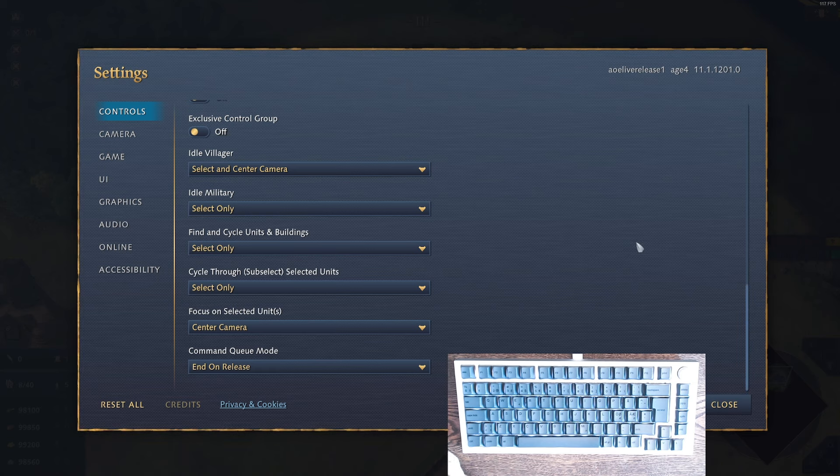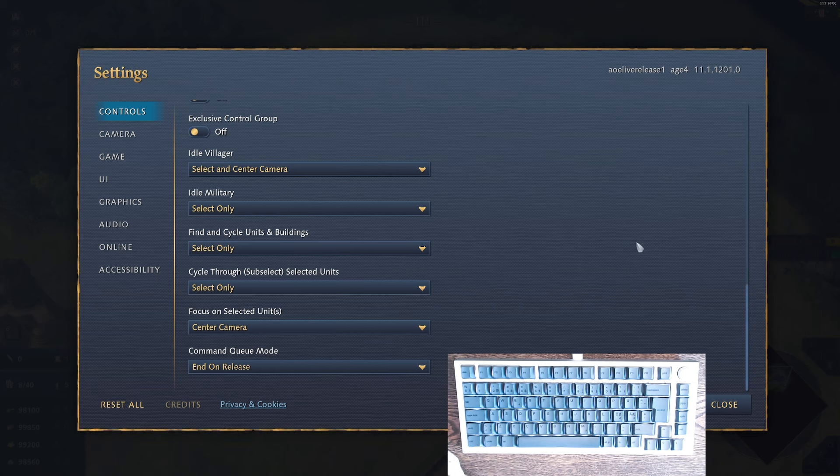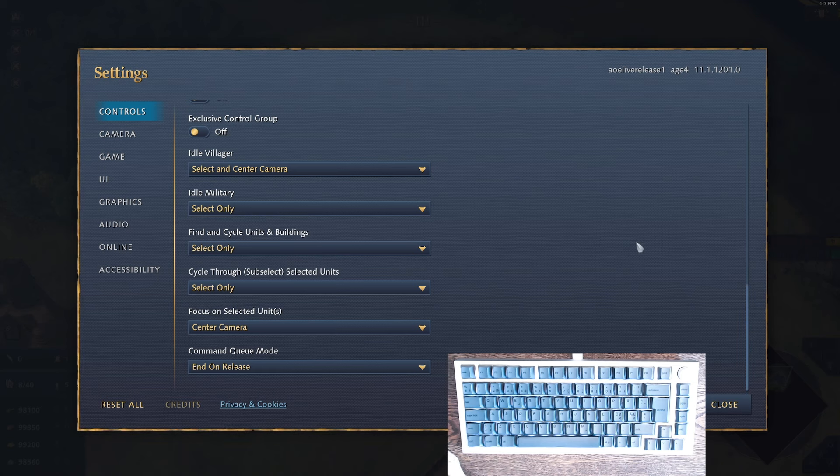For controls I'll first look at camera controls, which are highly personalized. The standard camera controls will jump your screen across every time you click a building, and I don't want that. I have all building selections set to 'select only' so that whenever I click my town center it just selects it without jumping the camera — useful when I'm microing and want to queue villagers while fighting.